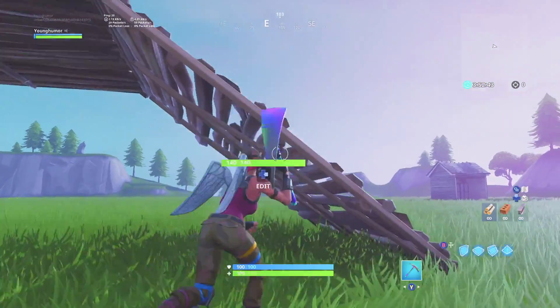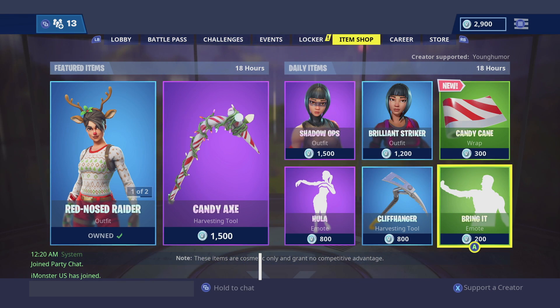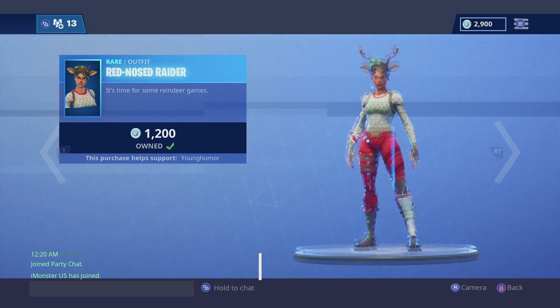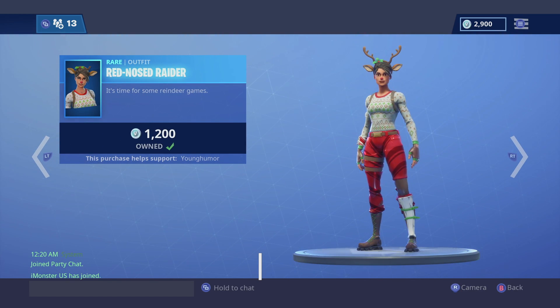Also make sure you guys have me supported as a creator on the item shop. All you need to do is go to the item shop, hit X, type in Young Humor — that's all you have to do and you will have me added and supported as a creator. Alright guys, let's get right into the video.